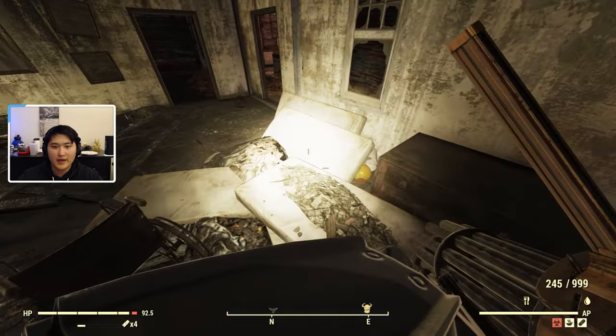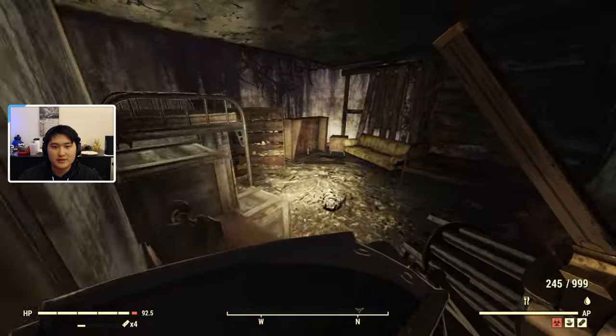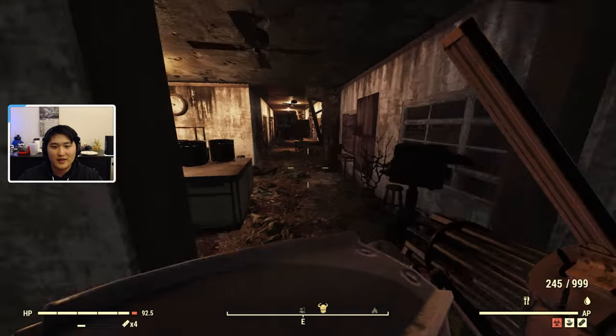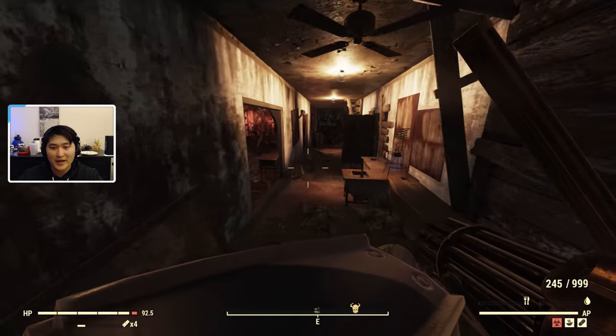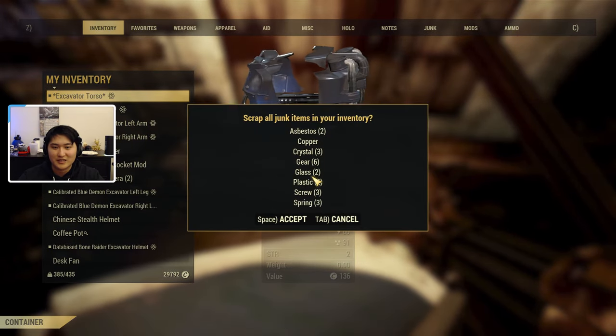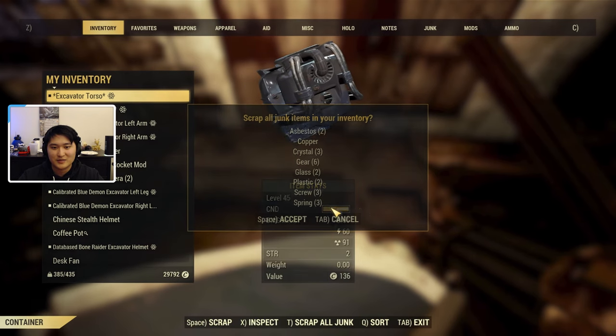You pretty much want to loot the downstairs and the upstairs — there's another broken pro snap camera here. Once you do that you can server hop, come back, and loot everything up again. And if you need to scrap it down, you can do so at the chemistry station right here. You can see we're already getting some crystal.